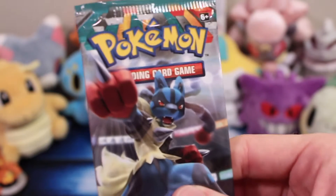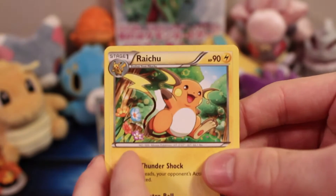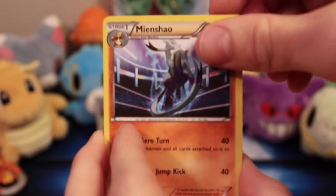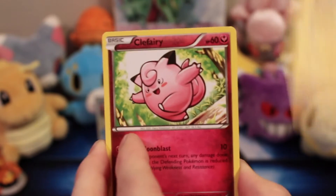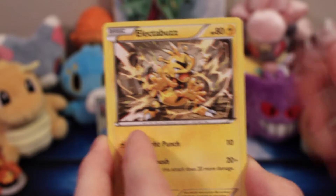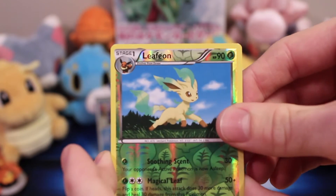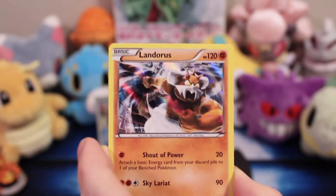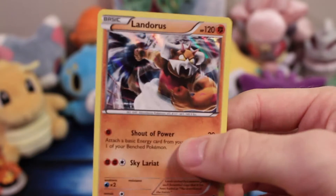Let's grab that second Furious Fist pack - I've got the Mega Lucario. Watch with your luck, you'll probably get a holo. Let's hope so. We've got a Raichu, Mienfoo, Hitmonchan - I love the skirt he's wearing - Clefairy, Eevee - aw, Electabuzz, he's looking mean, Gothita. I like this one - another reverse holo rare, I love the Eeveelutions. And a Landorus - you did get a holo! I'm up so far. Yeah, I called that one.